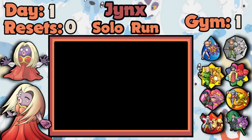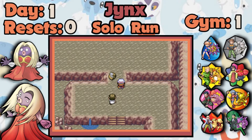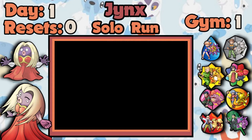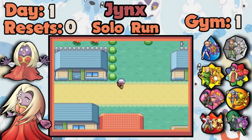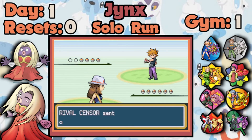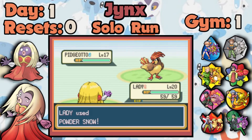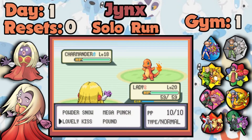Let's get out of Brock's gym. During the run I picked up the Helix Fossil. Now before this fight, you must be wondering why I trained my Jynx so much if I could easily defeat Brock.